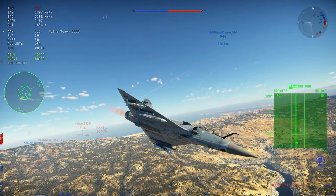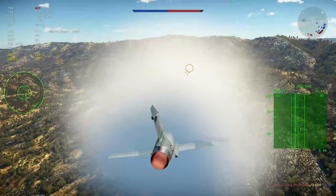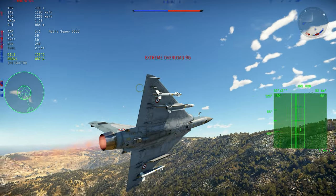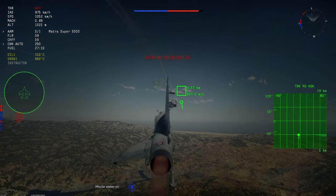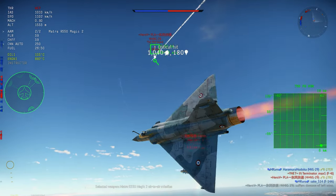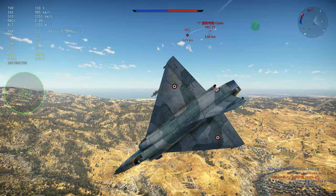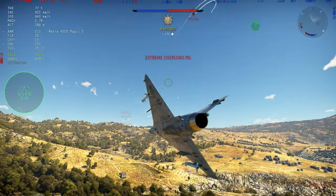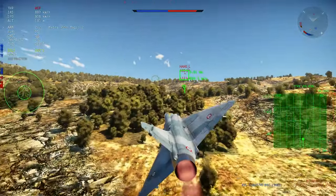So what is the MICA? The MICA is actually two missiles. We have the radar version — the MICA EM — and we have an infrared version, the MICA IR. It's basically the same missile with a different seeker head. It was made to substitute both the Super 530 and the Magic 2 at the same time, so it's both a short-range dogfight missile and a very capable BVR weapon.